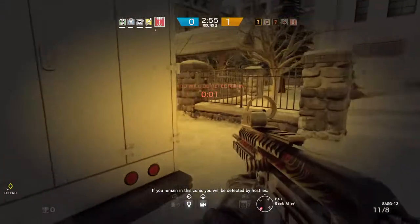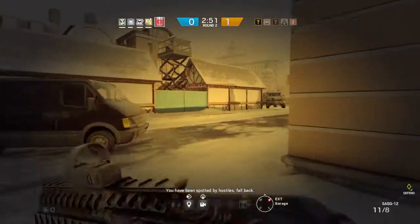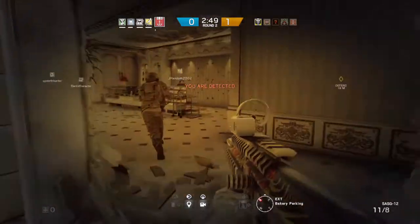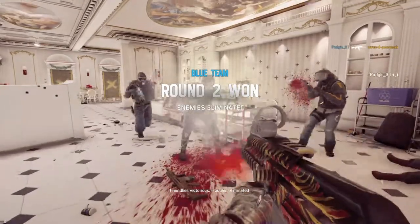If you remain in this zone, you will be detected by hostiles. You have been spotted by hostiles. Fall back. Friendly Victoria. Hostiles eliminated.